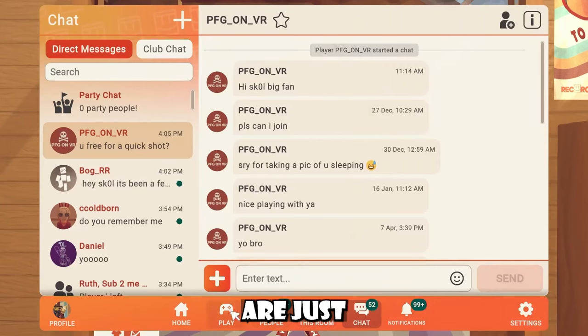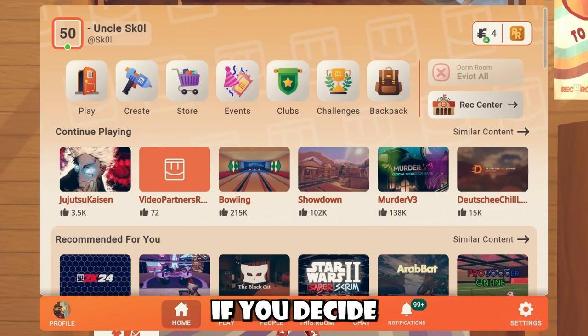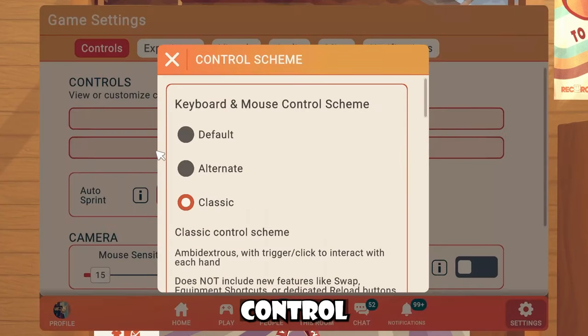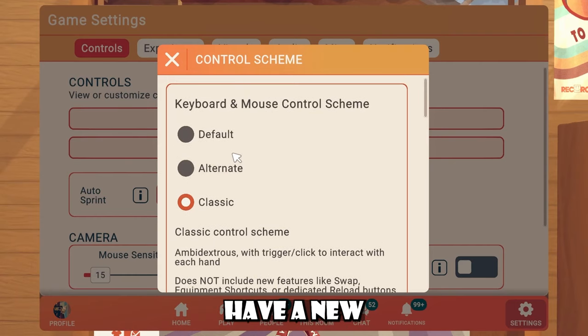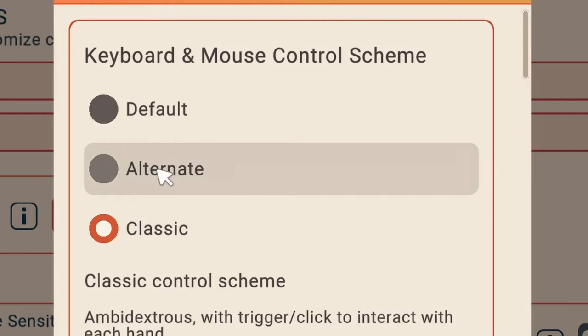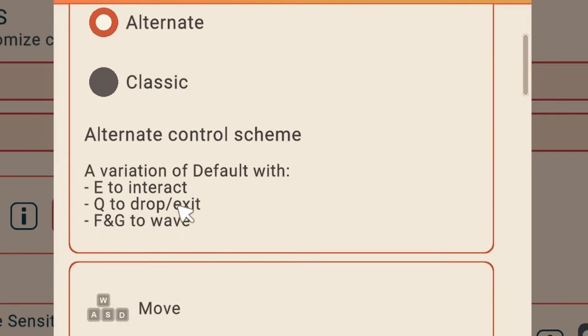If you go into your watch in-game, or in Rec Room, and you're inside your home menu, go to settings, then controls, and then change control scheme — you'll see that we have a new control scheme now. In my last video we talked about default and classic control schemes, but now we have this alternate control scheme as well.